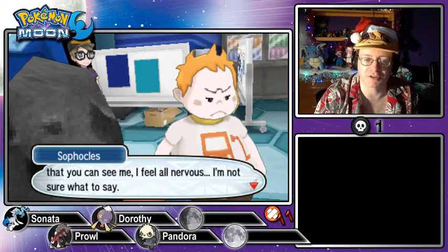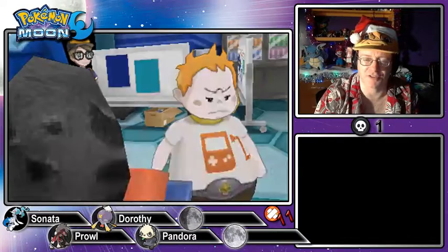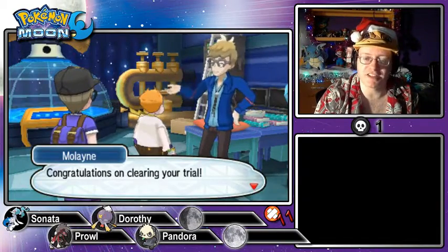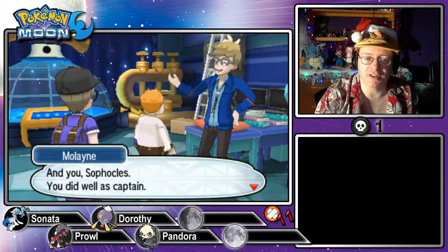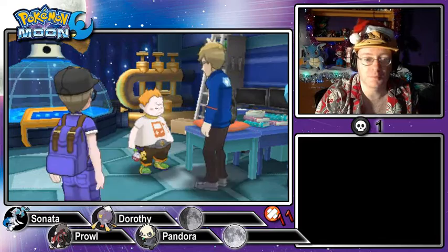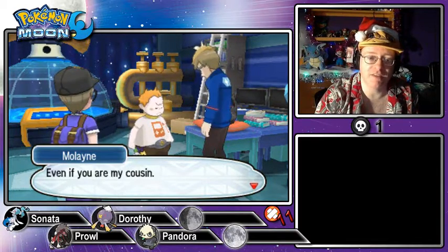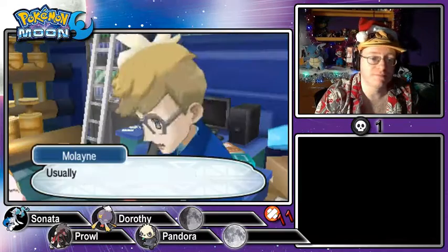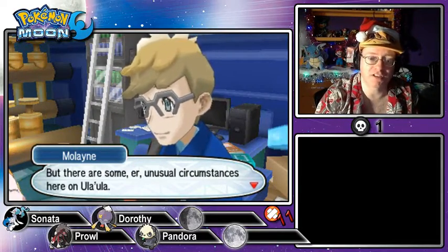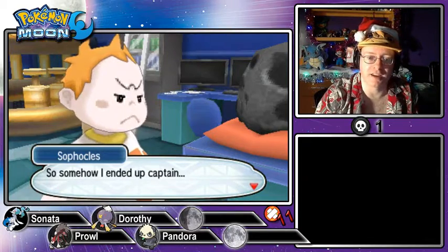Sophocles says now that he can see me, he feels all nervous and isn't sure what to say. Molayne gives us a second Z-crystal — one he collected during his own Island Challenge. It seems fitting it go from him to us. Molayne asks if we could do him a favor — Professor Kukui left his mask behind. If there was ever any doubt who the Masked Royal actually was — Molayne says he'd be going back to Malie Garden. Could we take the mask to him? And there are unusual circumstances on Ula'ula — usually the Island Kahuna appoints the captains, but Sophocles somehow ended up captain.